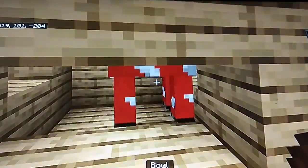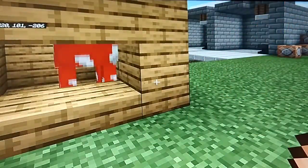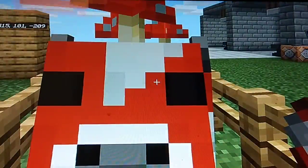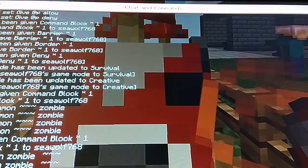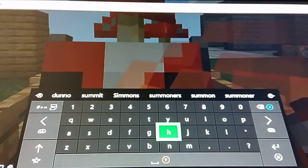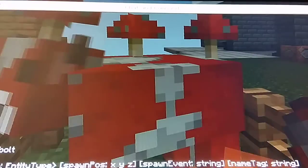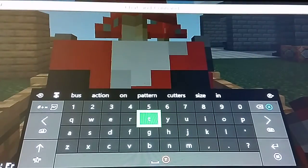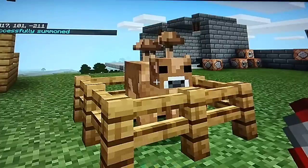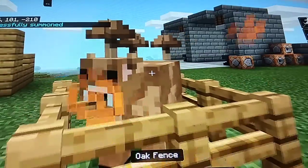Mushroom cows are cool — they give you mushroom stew. But there's an even better version. If you get a mushroom cow in a small area, in creative mode you can go into commands, put slash summon lightning bolt, and then if you put three squiggly lines and press it, it'll strike lightning at you and it'll make a brown mushroom cow.